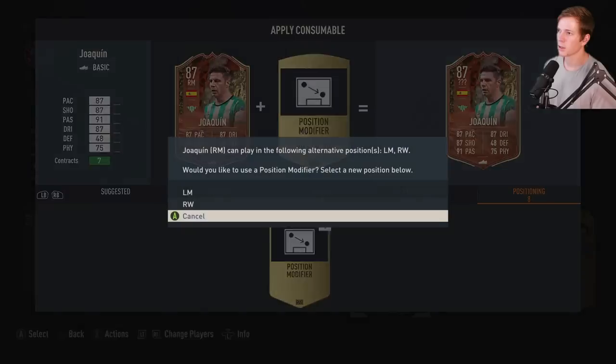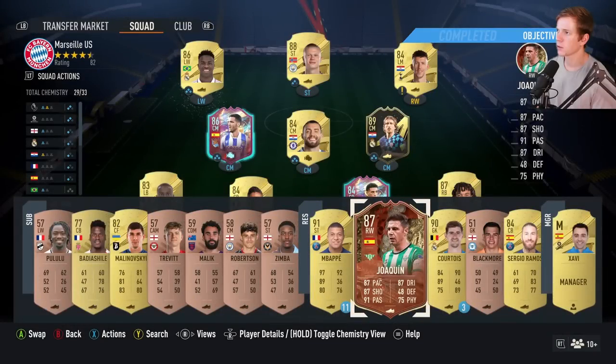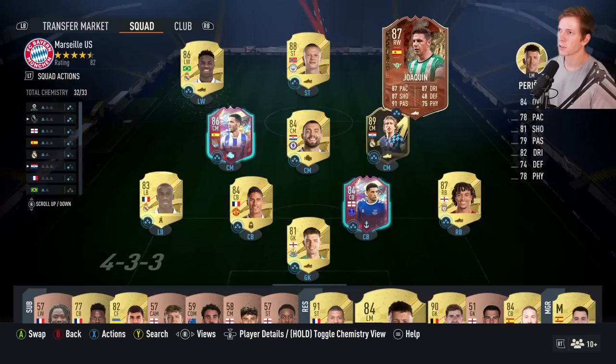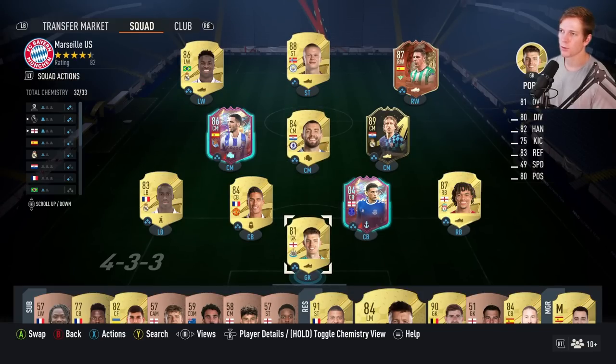Luckily we do have a position modifier card, so I'll use that on him and slap him up top. Okay so Haaland is the only one without max chemistry, but honestly 32 out of 33 — that's pretty solid.